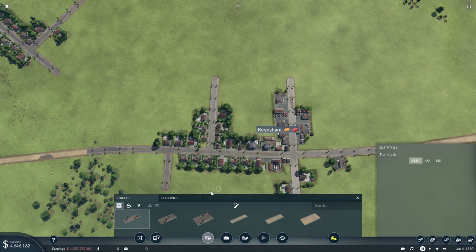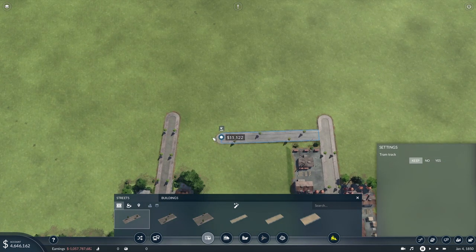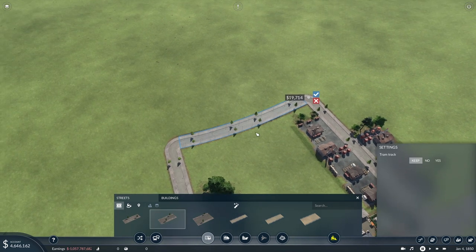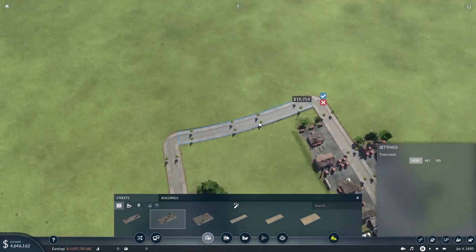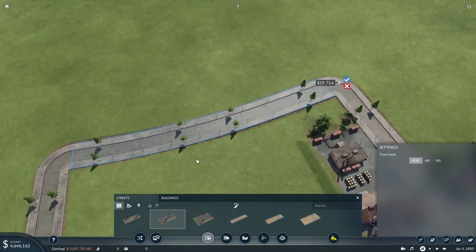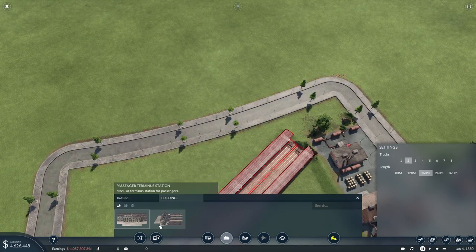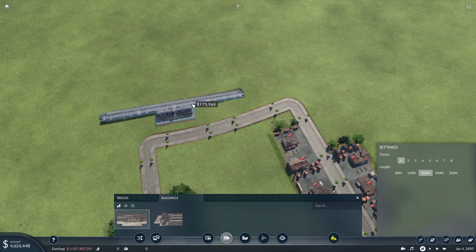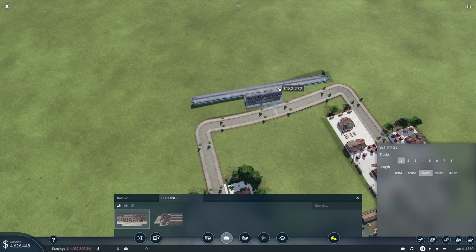That's our first passenger station placed. We'll put another one in Cainesham. For Cainesham, I think we could do with a bit of road to start with to connect things up — otherwise you'd need a bus just to get everyone to the train station, which is a bit wasteful. The main problem with this map, apart from the proximity of towns around Bristol, is the hilliness. The contours are not friendly. We'll place it there and get some tracks in.